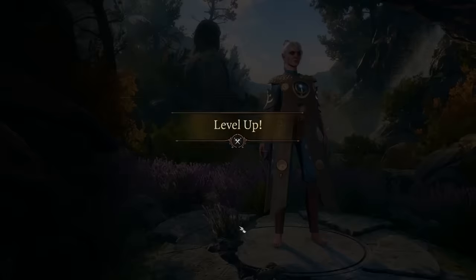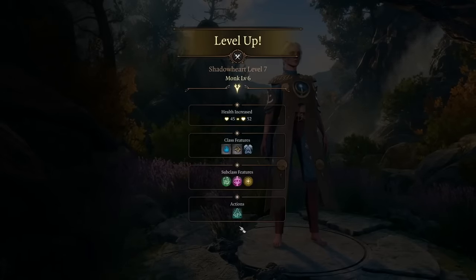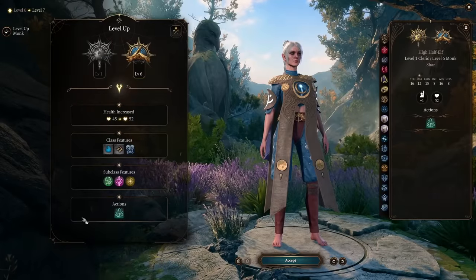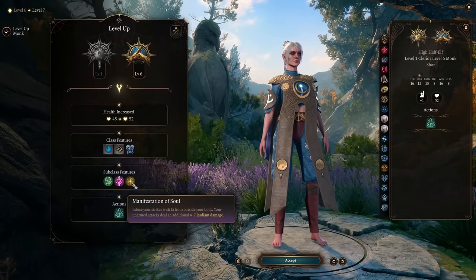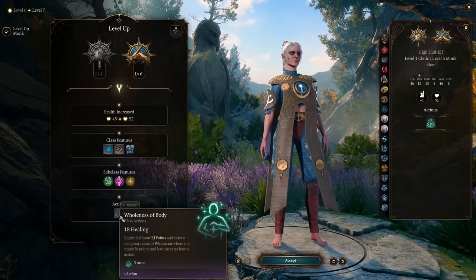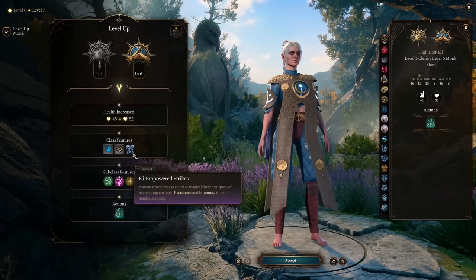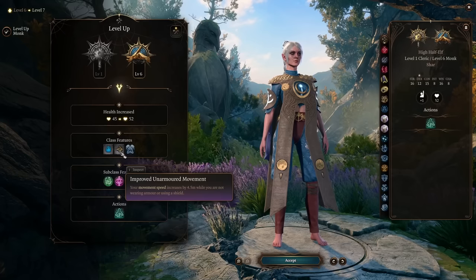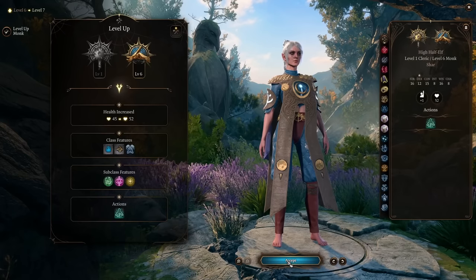At level 7, putting you at Monk level 6, you hit a nice power spike — you gain the ability to add necrotic, psychic, or radiant damage to your attacks. Because we invested so many points into Wisdom, we get extra damage on that magical damage. Those magic attacks are buffed by your Wisdom modifier, which should currently be 3.